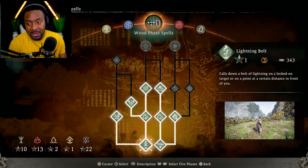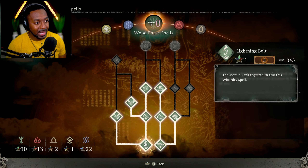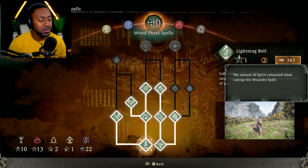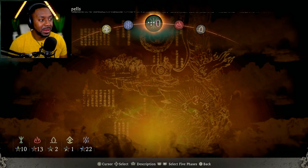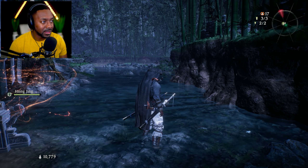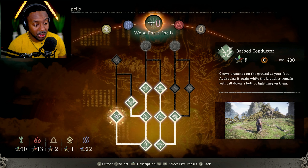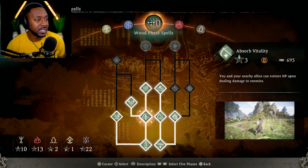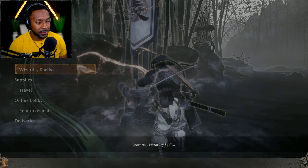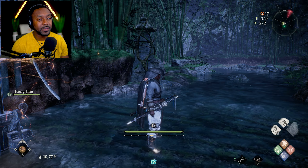If you press the middle button, it will tell you what the attributes mean. For example, this skill requires at least one level in Wood, my morale ranking must be at least level three in the current area, and it costs 343 magic points to use. There's no MP bar — when you use a spell, it takes up that much gauge. The problem is if you get hit while your gauge is too full, you'll get staggered and the monster will have a good opportunity to land a big hit on you.